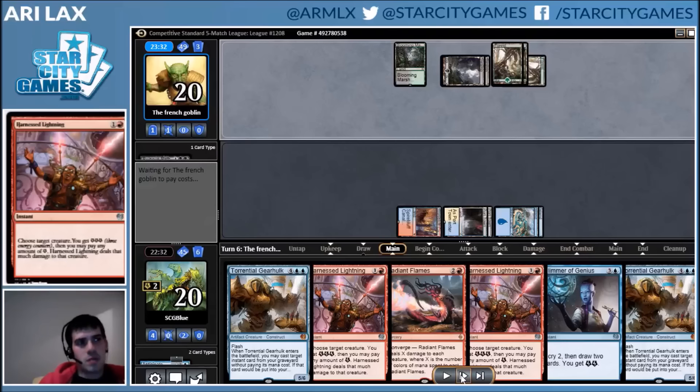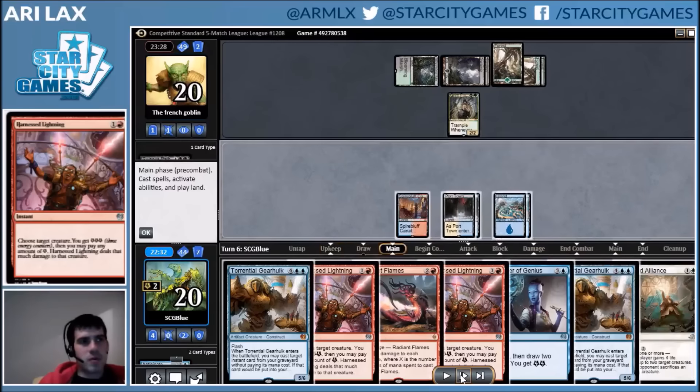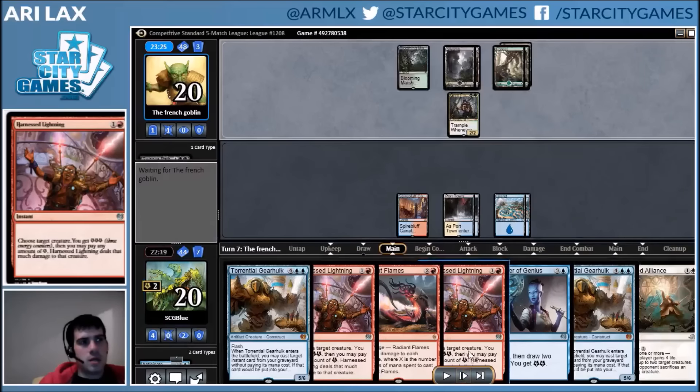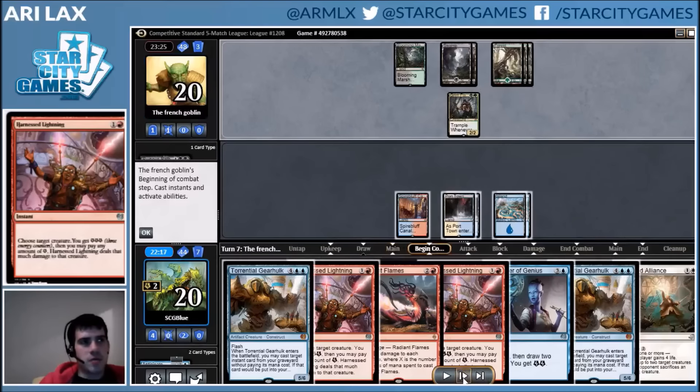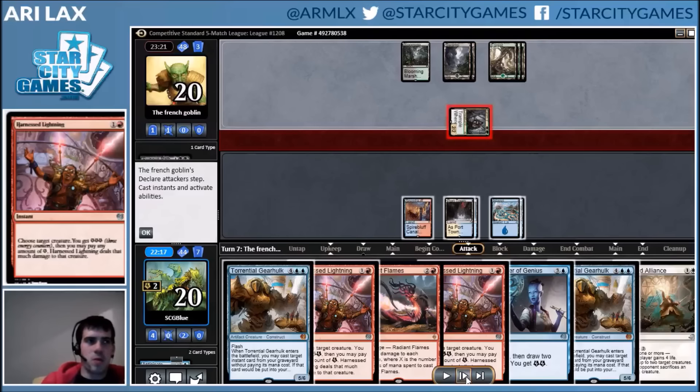Jace dies — whatever, something's going to die to that anyways. A random Grim Flayer resolves. Here I opt to just make sure I can actually kill the Flayer as opposed to trying to Glimmer into an untapped land. I don't want to risk getting hit — cascading draw steps are just bad times, and giving my opponent more Delirium is also bad times.